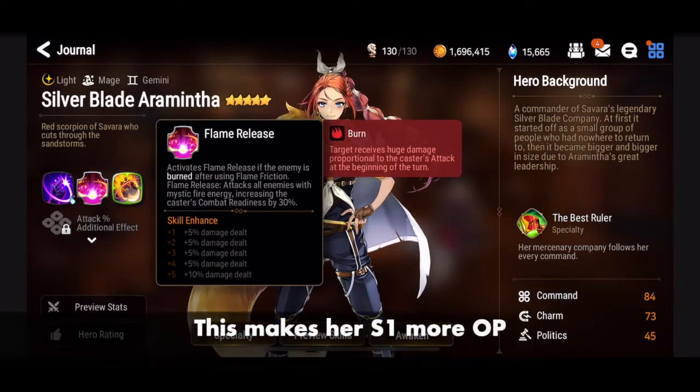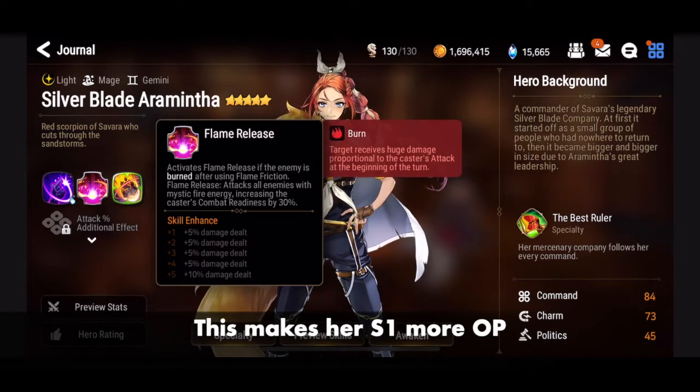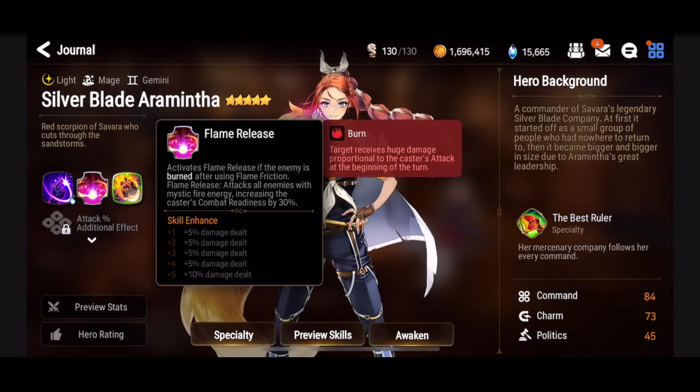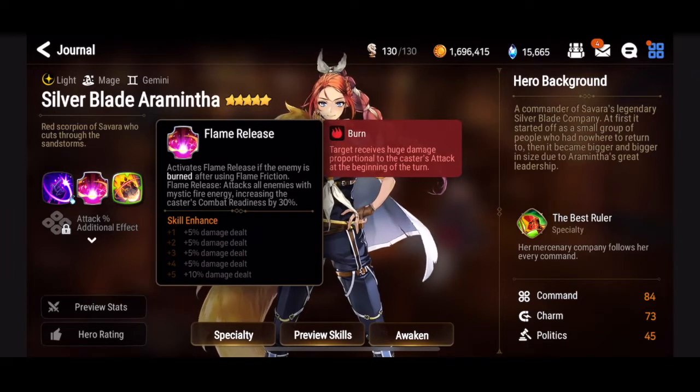Skill two — Flame Release — activates if the enemy is burned after using Flame Friction. It attacks all enemies with mystic fire energy and increases the caster's combat readiness by 30%. It's pretty interesting and we'll definitely want to work on this one.